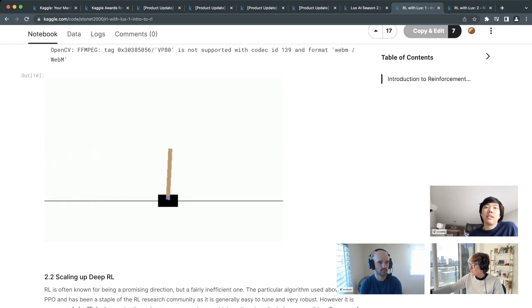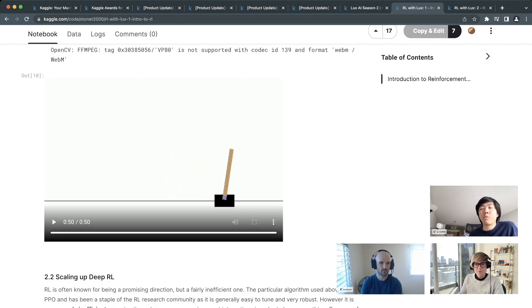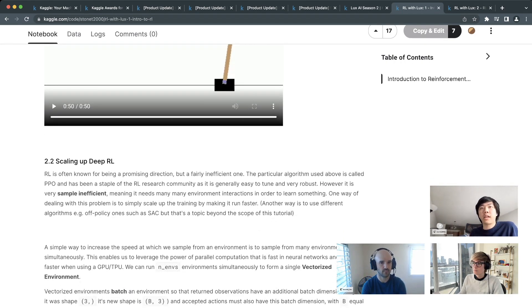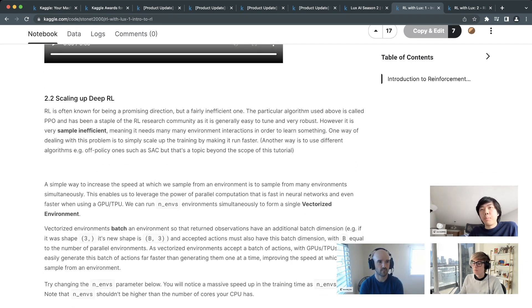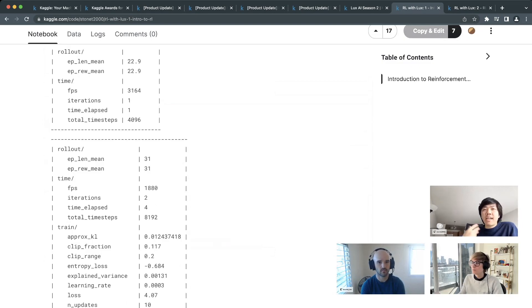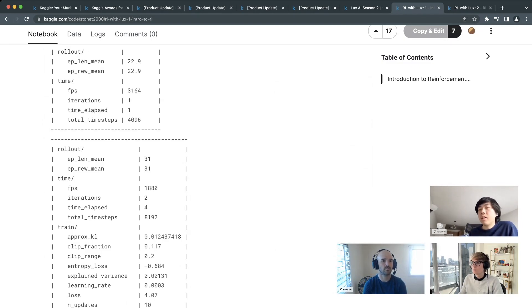In RL, rewards are sometimes delayed — when you take an action you don't immediately know if it was the right one. To address this, there's a discount factor gamma, where the reward from 20 steps ago is discounted by gamma to the power of 20. For example, 0.99^20 times the reward 20 steps ago is how much that reward contributes to the current return value.